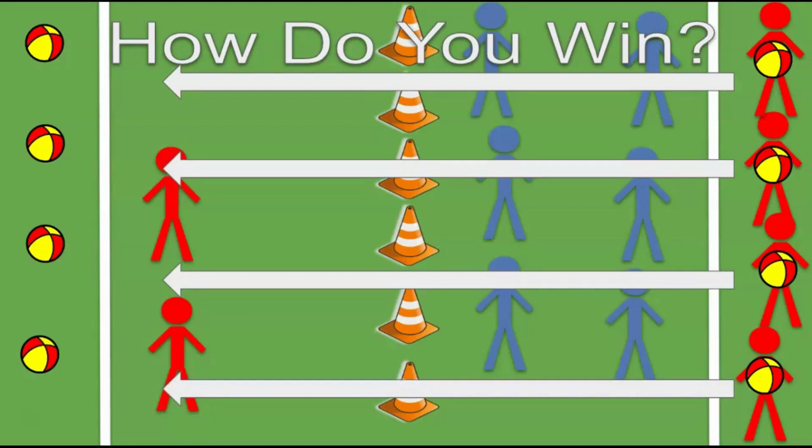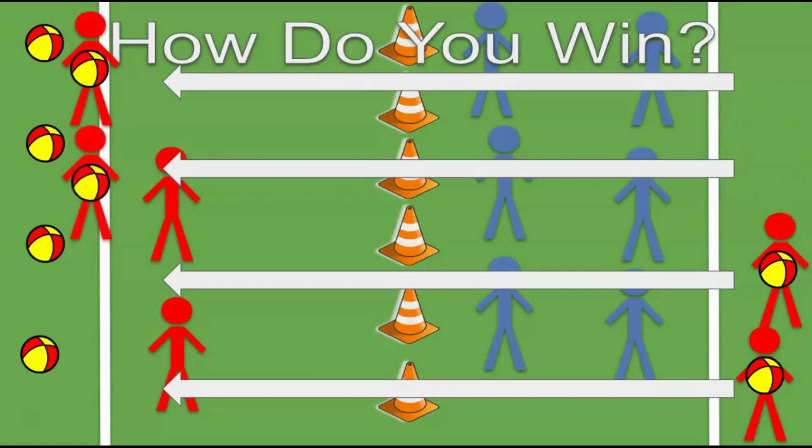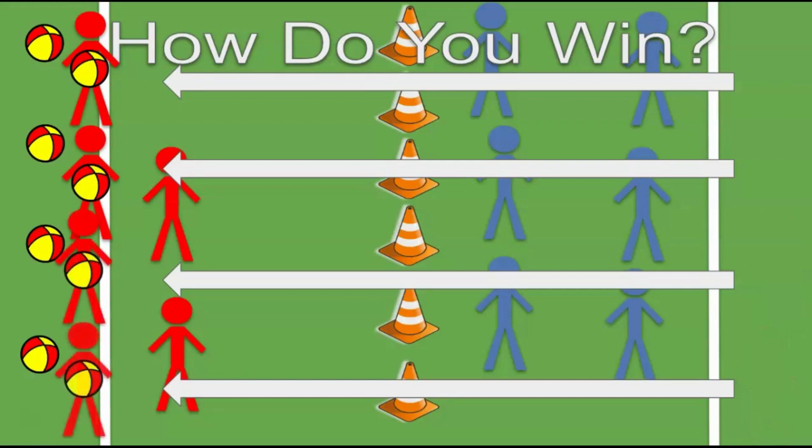Other players will try to tag you and stop you. But if you make it past the cones, you've succeeded — take the object to your safe zone. Once you have all the objects in your own safe zone and there are zero objects left in the other team's safe zone, you have won.